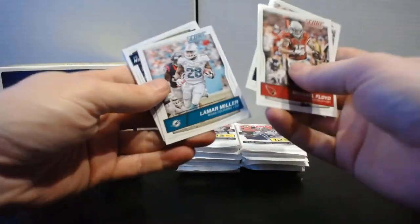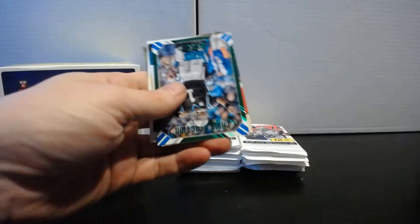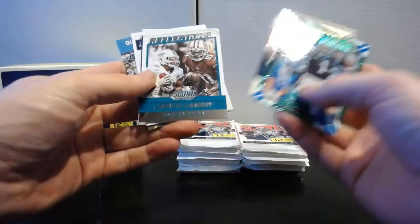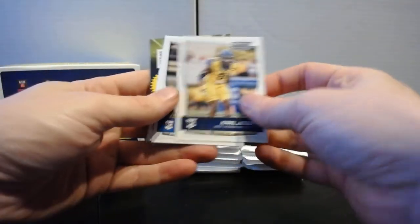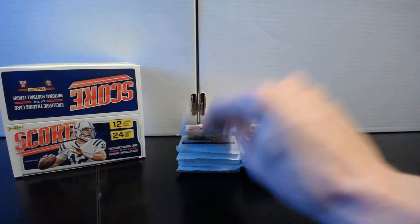Pack fourteen: Michael Floyd, Evan Mathis, Lamar Miller, Doug Baldwin, Russell Wilson. Chain Reaction Cam Newton, All-Americans Cam Newton, Reflections Landry and Boldin, Sidelines Teddy Bridgewater. Rookies: Carl Joseph, Miles Jack, and Devin Funchess — pretty sure I butchered that last name.